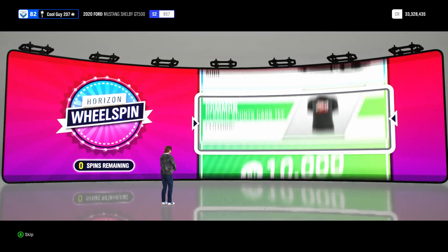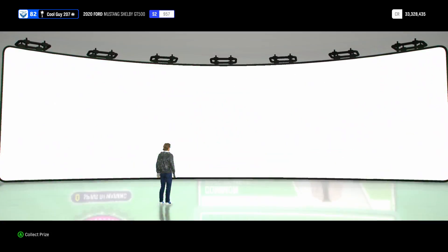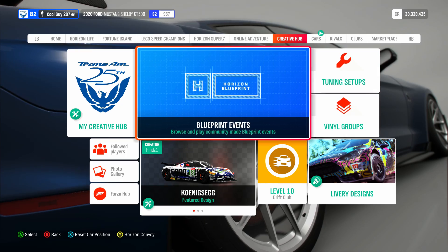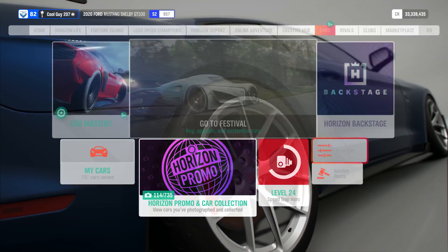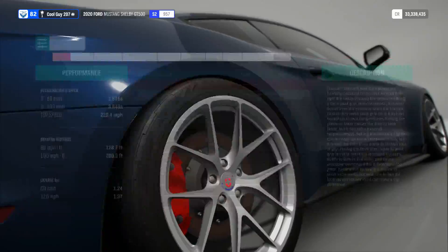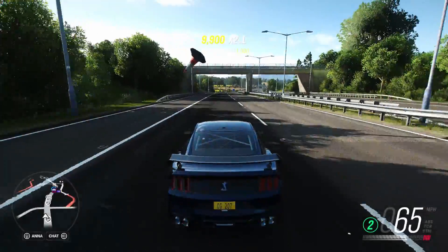We got a wheel spin — let's see what we get. Probably nothing good. Yeah, 10,000 credits. I have 33 million; 10,000 isn't really that much. Anyway, 229.4 — so 229 is its top speed.